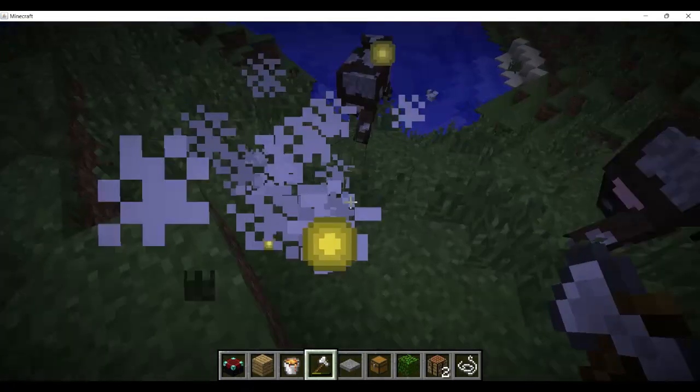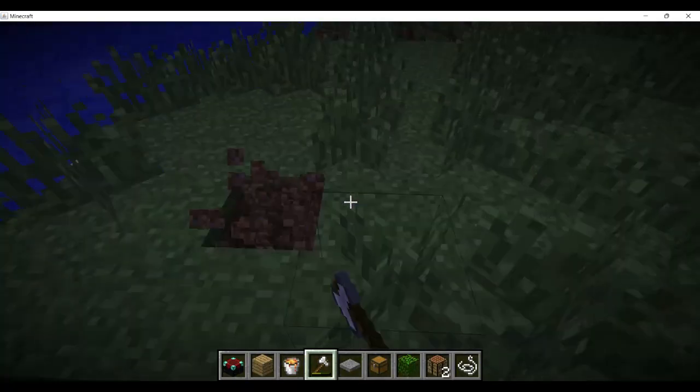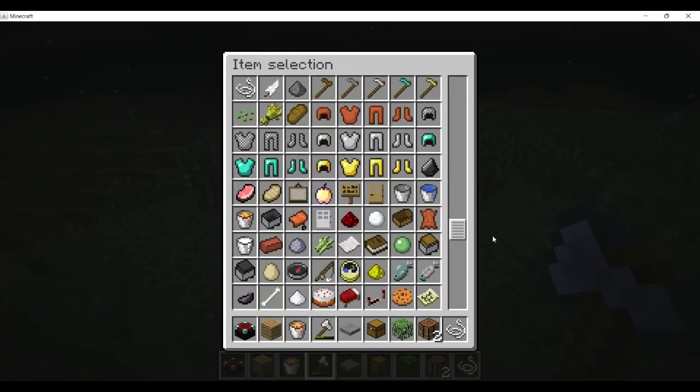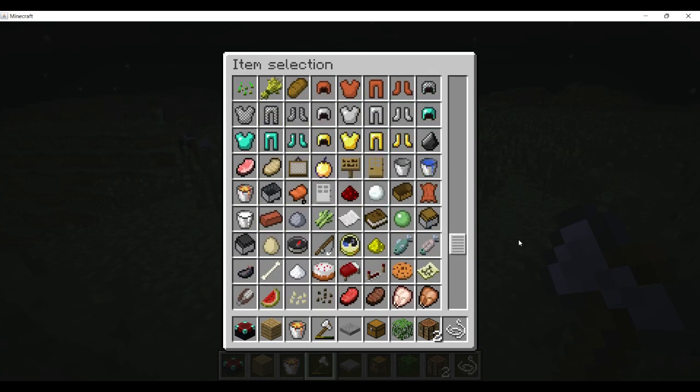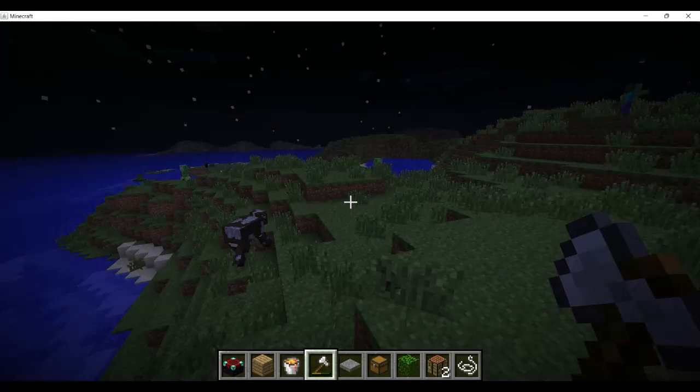They do exist in 1.0, which I know they already exist, but this is a naturally spawning thing. As you can see, there is no spawn egg, so this was naturally generated.